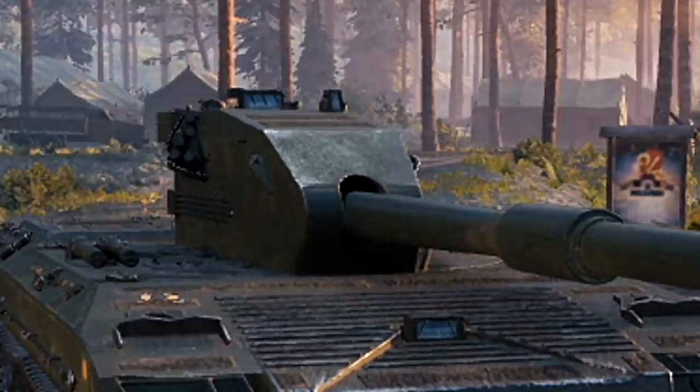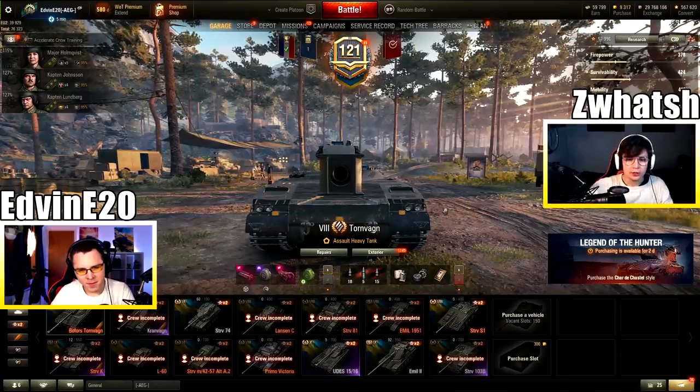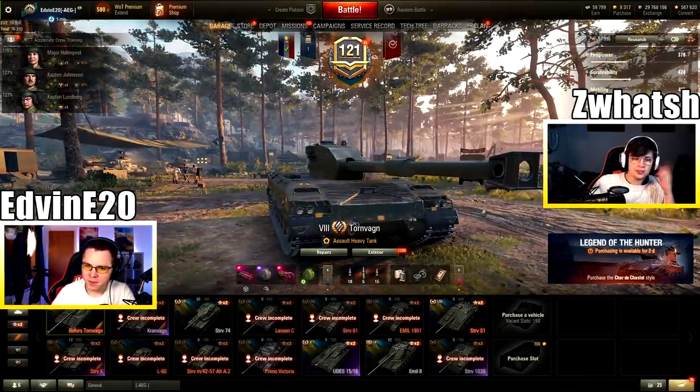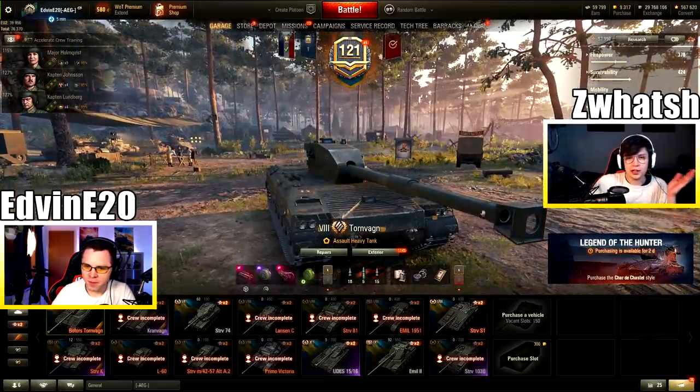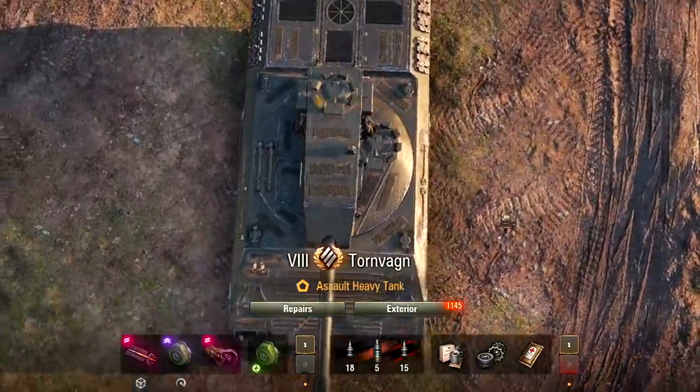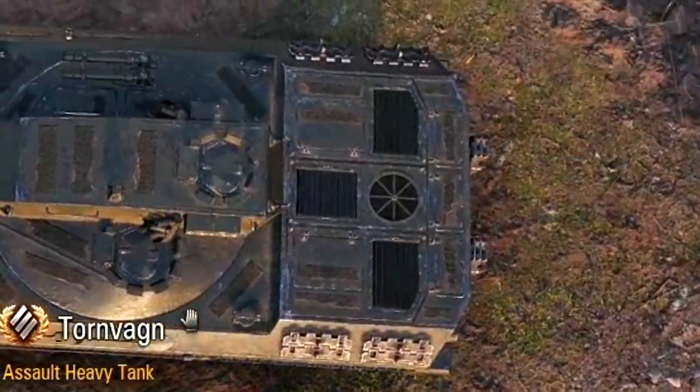The turret is basically impenetrable — it has no weak spots whatsoever. The hull is in classic hull-down fashion, nothing to brag about. However, it's kind of reminiscent of the other Swedish heavies, in that they are mostly reliant on angles and not raw thickness alone. It receives a lot of damage from artillery, because if you look at the engine deck, it's as huge and flat as your mother's ass.